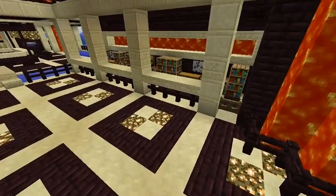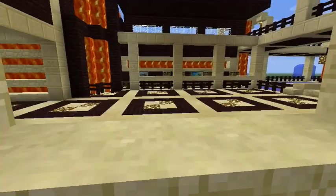So anyway, that's obviously the entrance. And then we got the main lobby. And these are like service desks on either side.